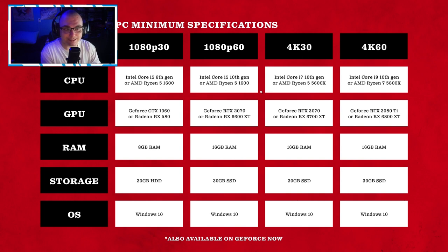Moving into higher requirements: for 4K 30fps, your CPU will be an i7 10th generation or a Ryzen 5 5600X. For your GPU, it's going to be an RTX 3070 or a Radeon RX 6700 XT, with 16GB of RAM and a 30GB SSD as well.